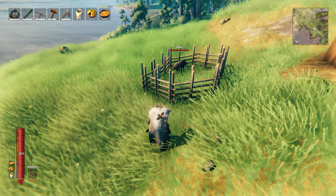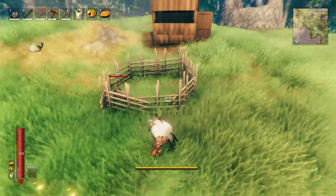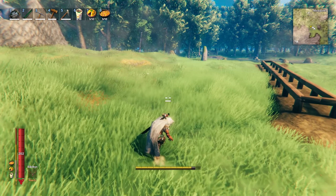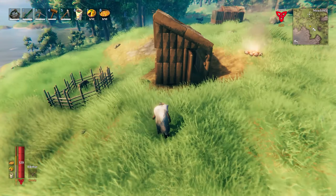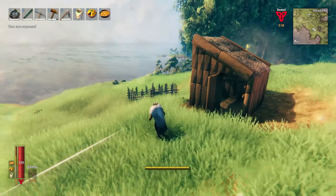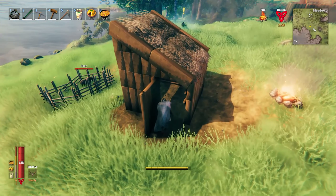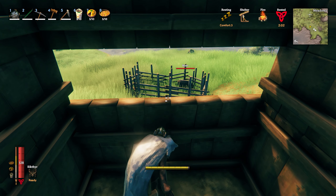To level up your Sneak, simply sneak around an enemy within 10 meters of them. You can also level it up away from enemies, but it will be 10 times slower, so not really worth it. The fastest way is to set up a shack where you can get a Rested and Resting buff, then have some sort of creature fenced in — most likely a boar — with the fire on the other side so it doesn't spook the boar. Then just sneak into the wall constantly, and you can use the Eikthyr bonus to drain your stamina even slower.